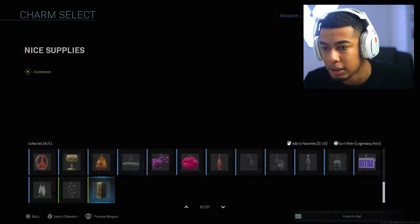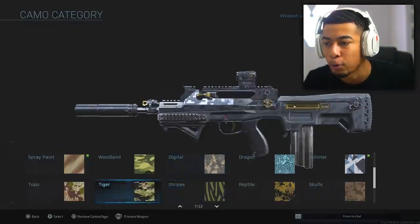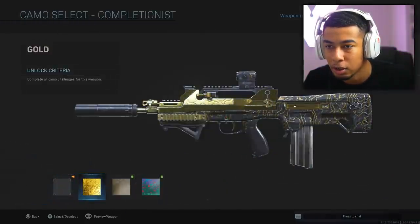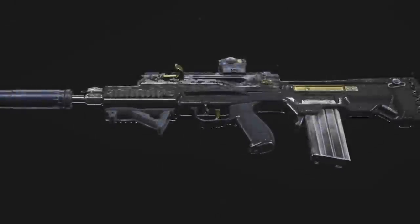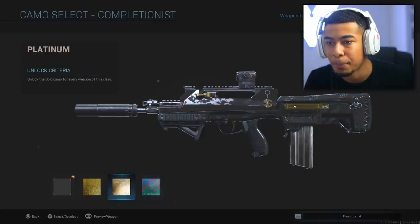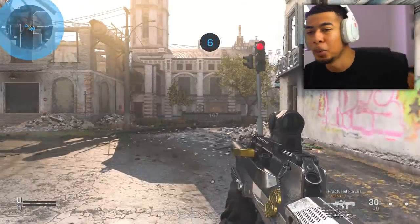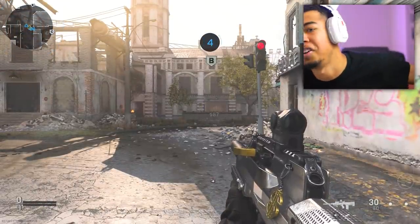Let me make it look even better — we got the dollar sign on it as well. I might throw platinum on this. Gold looks crazy, platinum could look nice as well. I think Damascus doesn't really rock too well with it but platinum might be a vibe, so we're gonna see how this works.